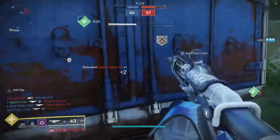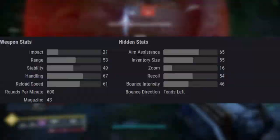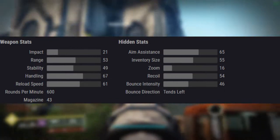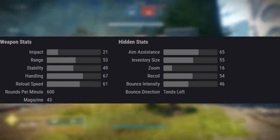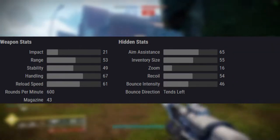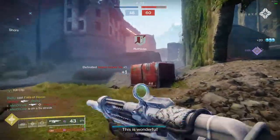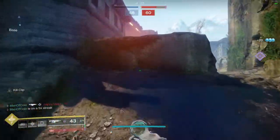The Gnawing Hunger wields some very solid base stat numbers. With a base range stat of 53, a handling stat of 67, and an aim assistance stat of 65, this is just an overall solid auto rifle to use in the Crucible. But where this weapon really shines is in its possible perk combinations.